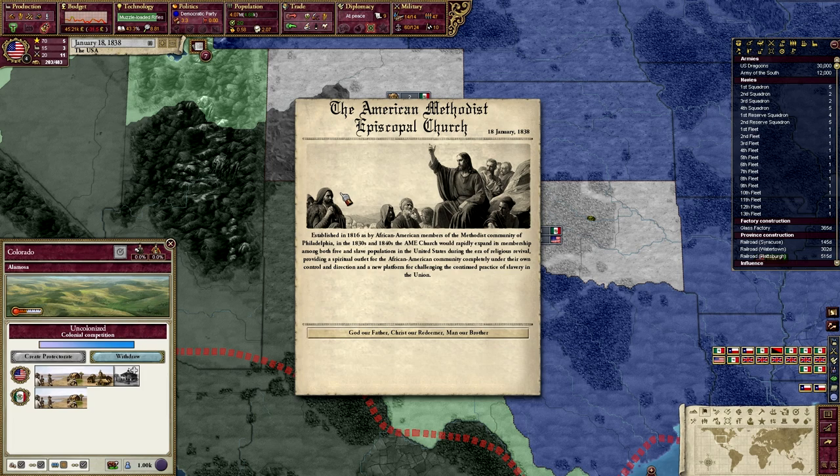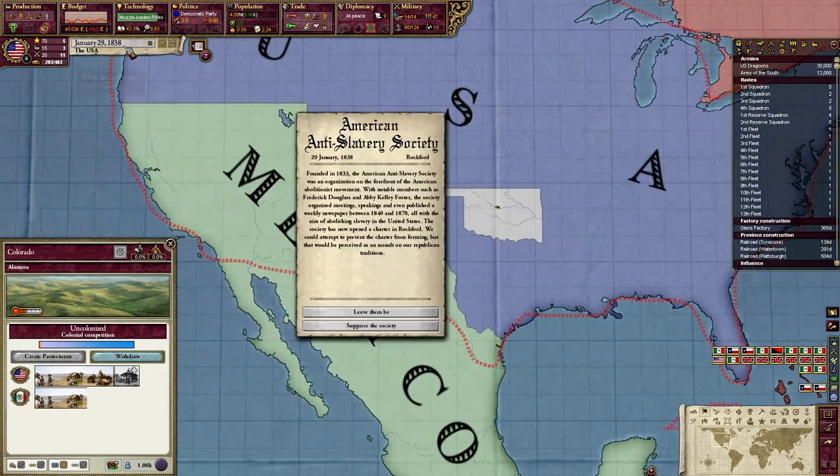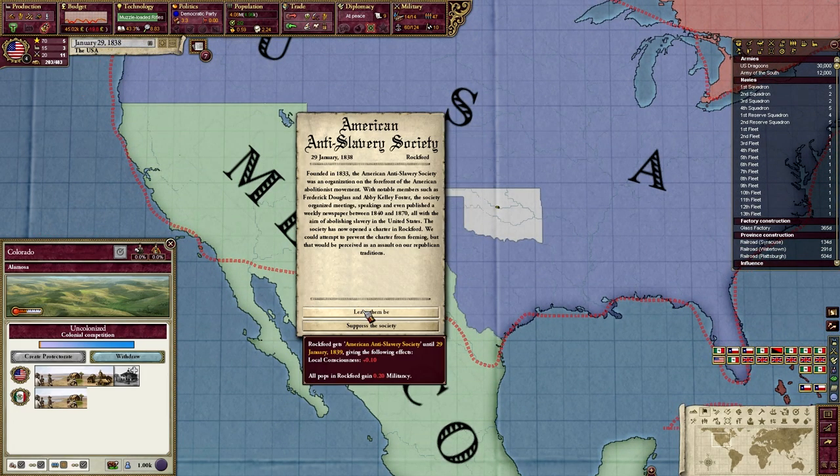The African-American Methodist Episcopal Church: established as an African-American member of the Methodist community of Philadelphia in the 1830s and 40s, the AME Church rapidly expanded its membership among both free states and slave populations under the era of religious revival, providing a spiritual outlet for the African-American community completely under their own control, and a platform for challenging the continued practice of slavery in the Union. And with that, guys, that was a good way to end the episode. Thank you guys for watching — I'll see you guys next time. Bye-bye!